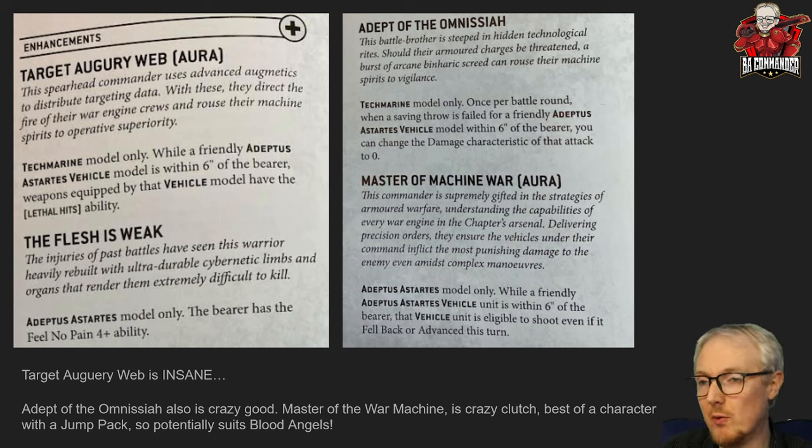Later in the game, when the opponent gets your vehicles into melee combat, you just jump this character over next to them. If it's a jump unit, it's moving thirteen to eighteen inches plus the six-inch aura radius — so even on a one on your advance roll, that's nineteen to twenty-five inches of effective reach. The vehicle can also fall back six to ten inches toward the character, putting it within six. This basically means you could have vehicles fall back and shoot from just about anywhere on the map, making this an incredibly powerful and clutch ability.